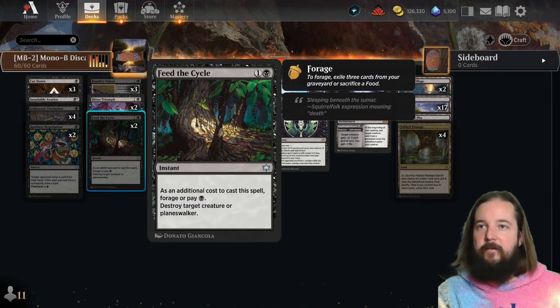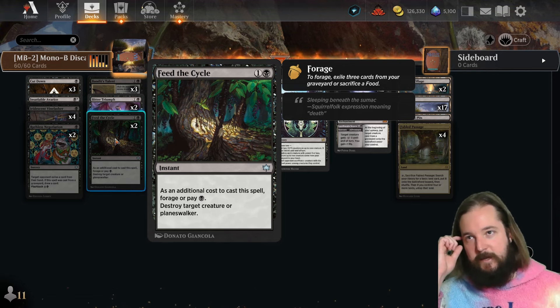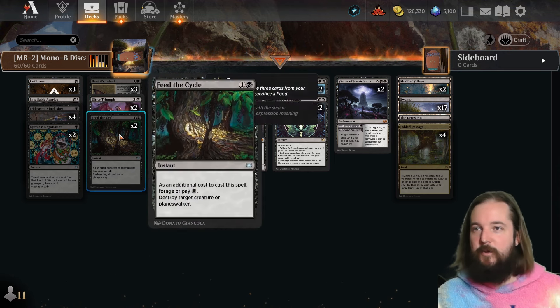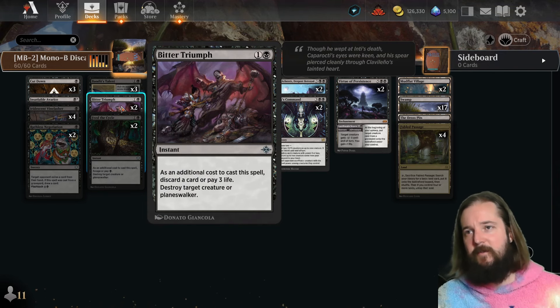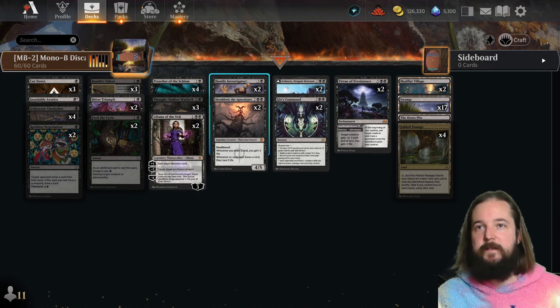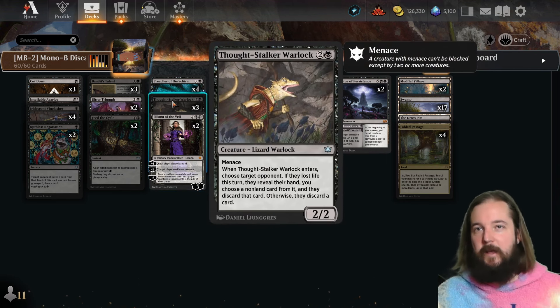We've got Cut Down and Bitter Triumph instead of Go for the Throat for interaction against mono-red. Feed the Cycle is being explored here over Cut Down and Bitter Triumph — it can be a Murder, or if you can forage it becomes an instant-speed one-black removal spell. The downside is the deck isn't forging particularly well; there's no food production and no real way to build your graveyard outside of discarding to Bitter Triumph.